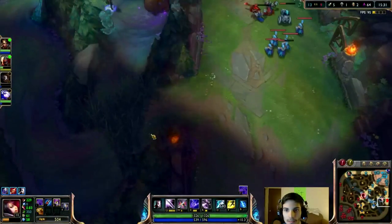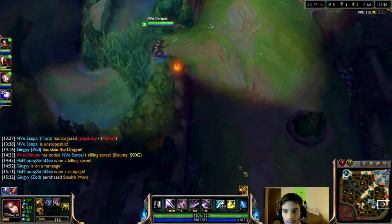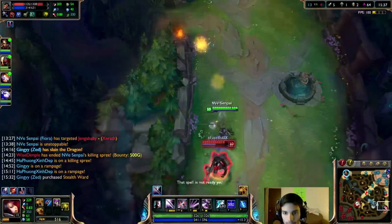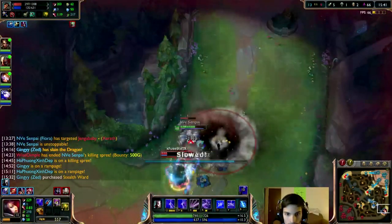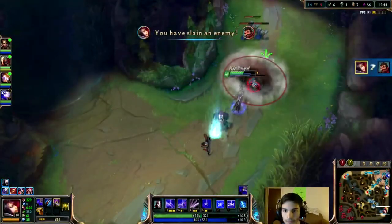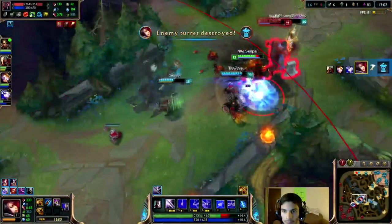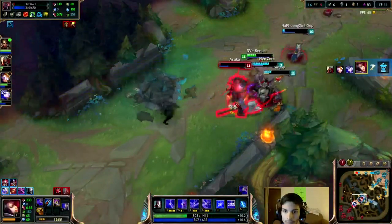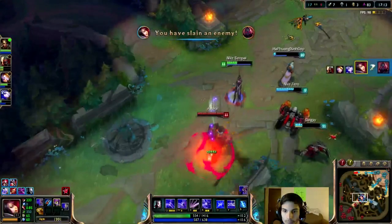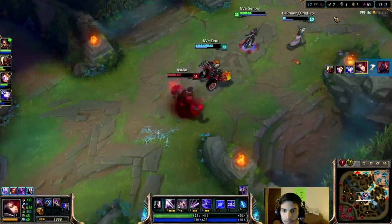Now that you have kills under your belt, it's time to recall. Your item build is going to be Rush Hydra, Ghostblade, Last Whisper. Once you have your core build down, you might want to start building defensive or keep building more offensive. Depending on the team, you might want to build either a Guardian Angel, Banshee's Veil, or an Omen. Otherwise, if you're going to go more offensive, you can build items like Bloodthirster, and then maybe as a 6th item, Infinity Edge.